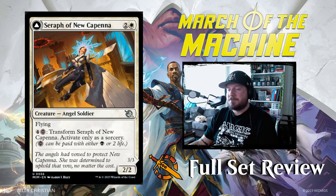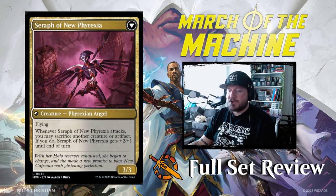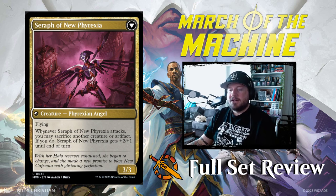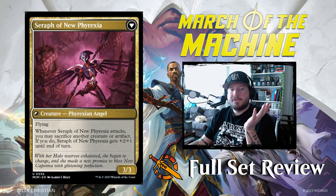Next up we've got Seraph of New Capena — 2 and a white for a 2/2 angel soldier with flying. You pay 4 and a Phyrexian Black to transform it into Seraph of New Phyrexia — a 3/3 Phyrexian Angel with flying. Whenever Seraph of New Phyrexia attacks, you may sacrifice another creature or artifact; if you do, Seraph gets +2/+1 until end of turn. Not astounding.